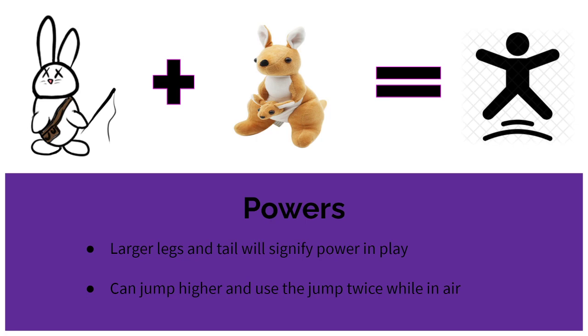The third and last power is taken from a kangaroo doll. The player model changes by adding larger legs and a thick tail. While the power is active, the player can jump higher and has the ability to jump twice.